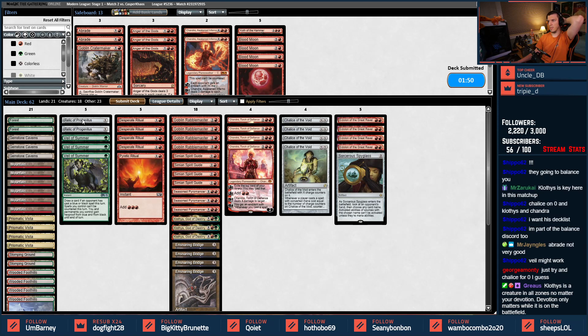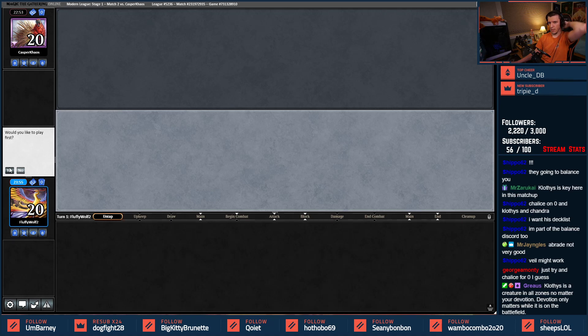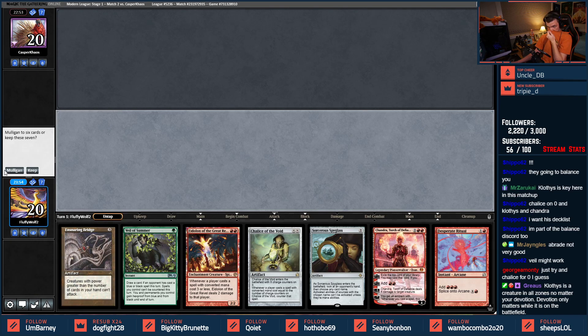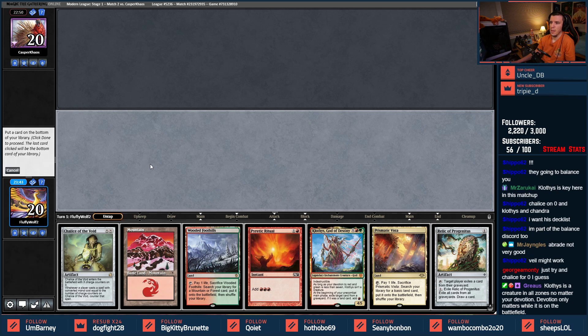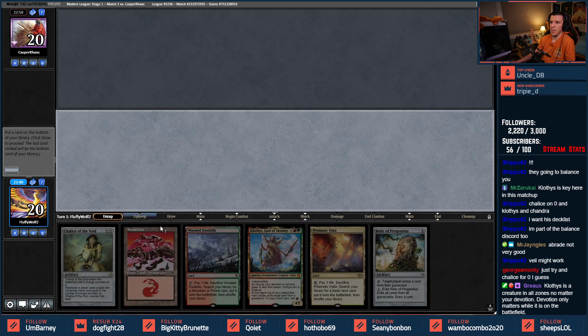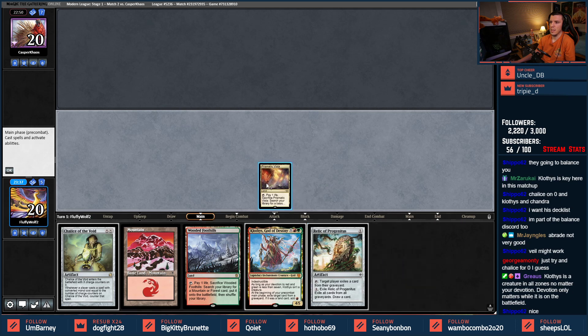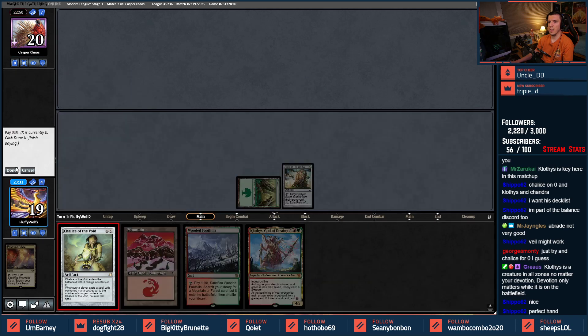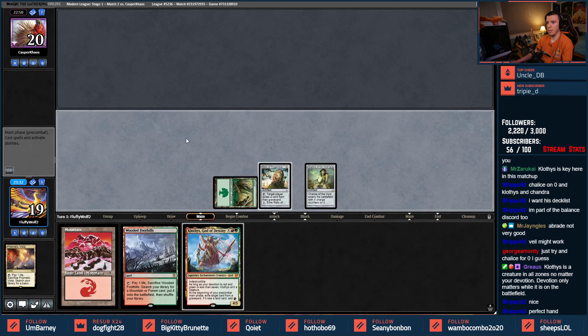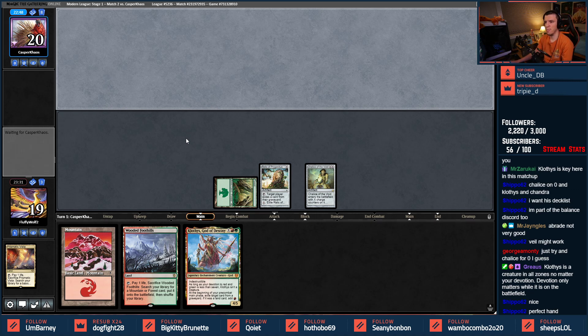Relics aren't very good here — submitted 62 cards, whatever. 62-card special! Got a Chalice, no lander — there we go. We can get rid of a Pyretic here. Let's go get a basic Forest — Relic, Chalice on zero, go. Perfect hand, pretty much.